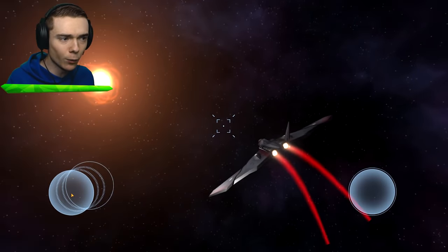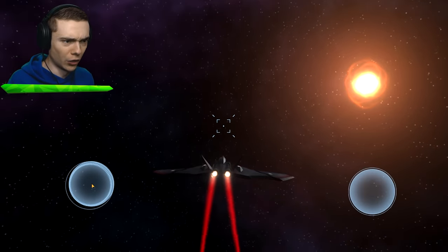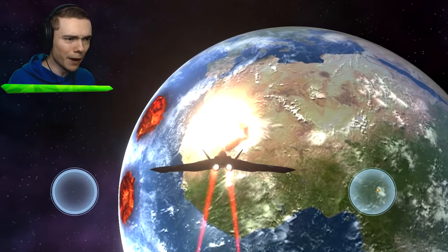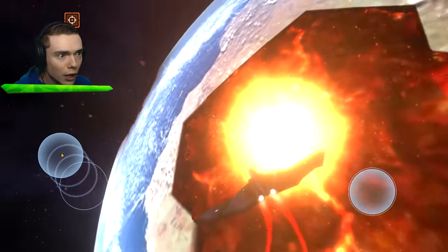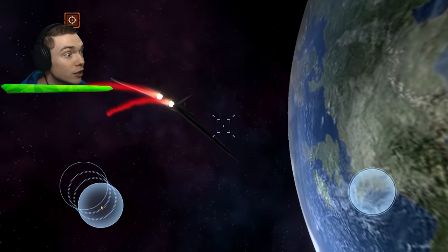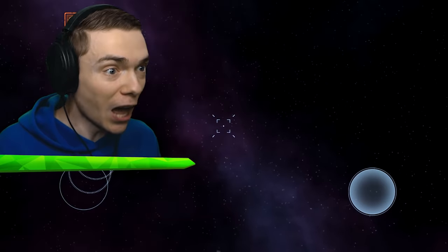So what we're gonna do is we're gonna fly away from the Earth, and then we're gonna turn around, and we're gonna fire away. Three, two, one. Turn around. Just like this. Very nice. And now, fire away! Come on, fire, fire, fire! This is crazy! Whoa, pull it up! Oh my goodness, guys, this is incredible! You know what we gotta do? We gotta blast a hole through the entire Earth, and then fly through it!